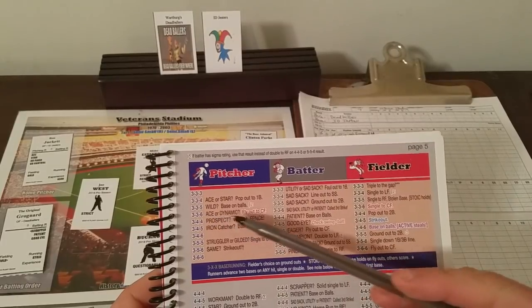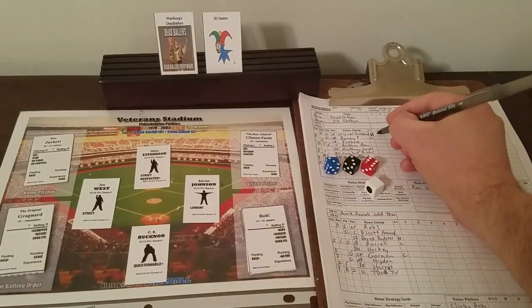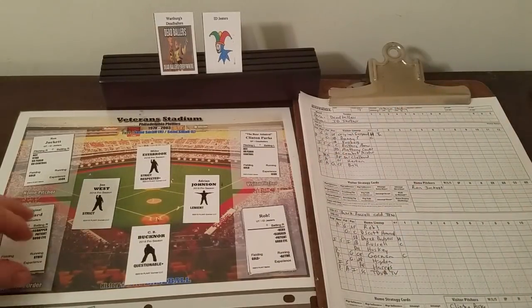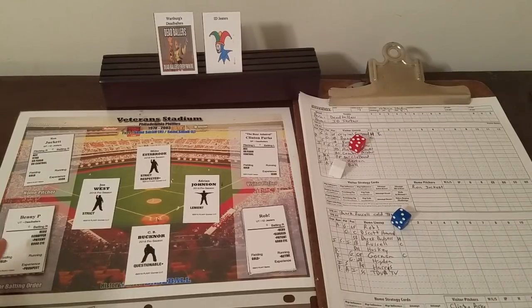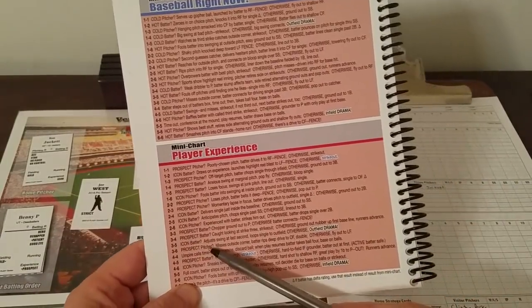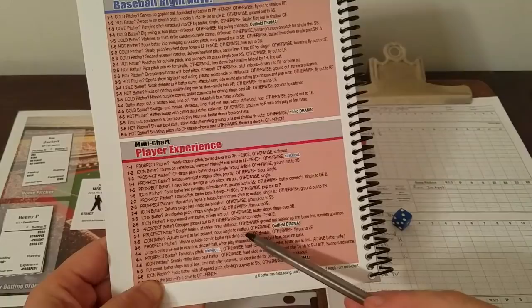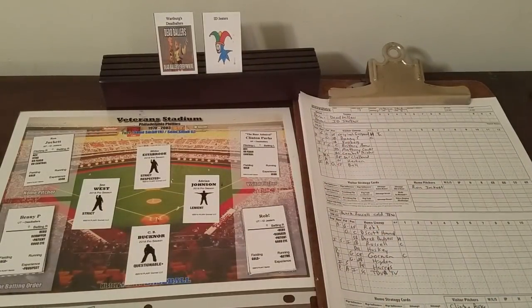3-3-6: ace or dynamic? He's an ace, so it's a fly out to center, which is in red, so we're going to the experience chart on the next batter, Benny P. Benny P is a semi-prospect and Ron is an icon — definite advantage for the Jesters. Benny P reverts to neutral, giving us a 3-5 on the experience chart. It says icon batter — he's not an icon. So we have outfield drama, checking the outfield defense for the Jesters.